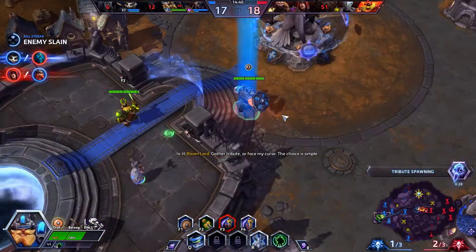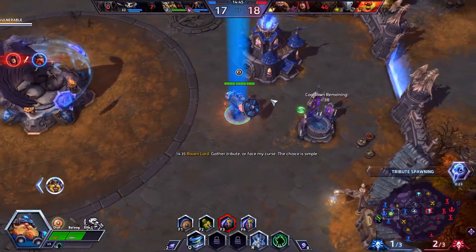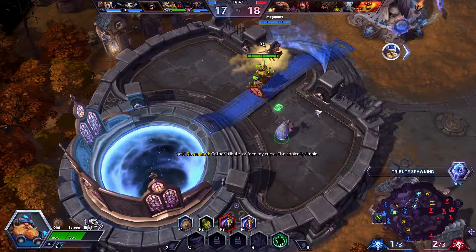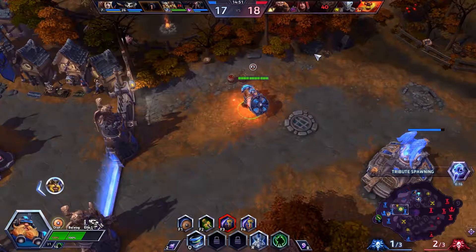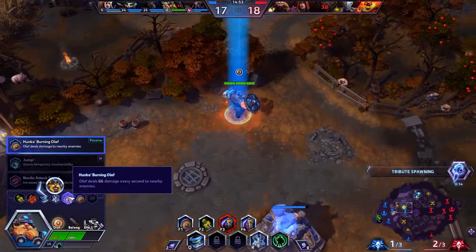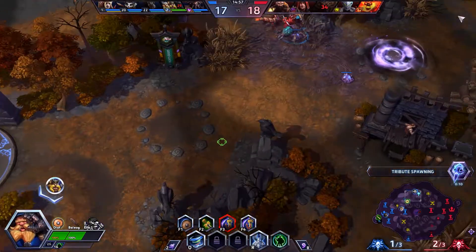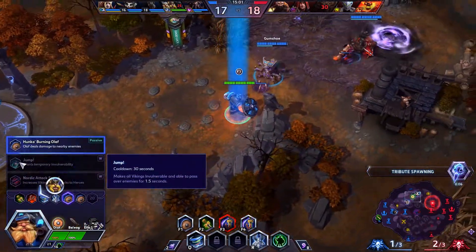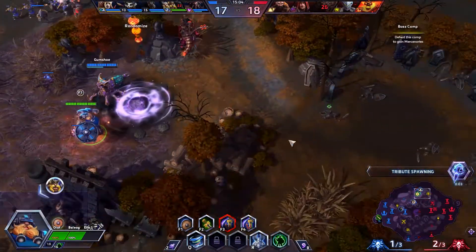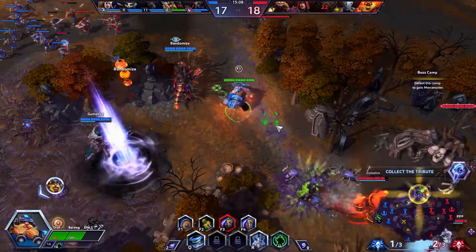Let's go back to Olaf. Now that we have our stun, we also have this burning aura around us — we can be much more effective. The problem is we can't really keep ourselves alive too much. Maybe I should have picked up Jump here — that could have helped with survivability, but I thought we don't really need it too much.